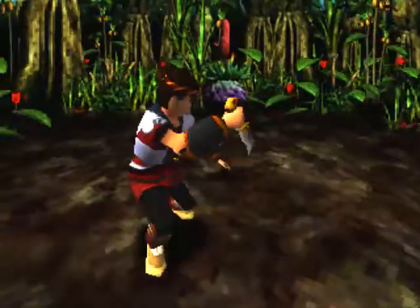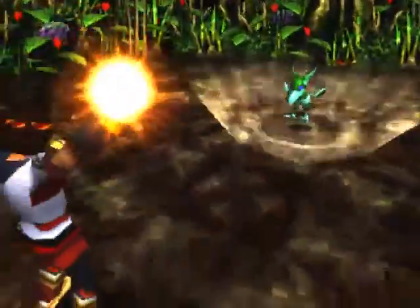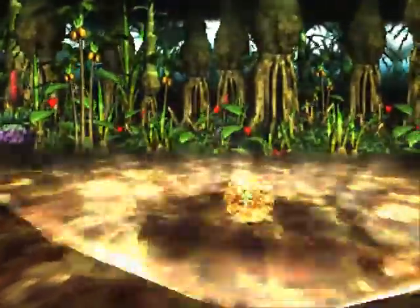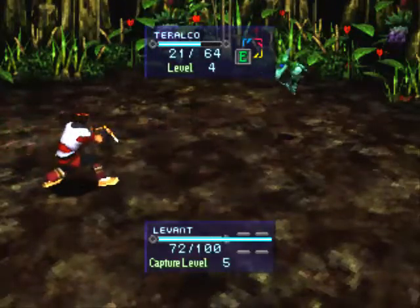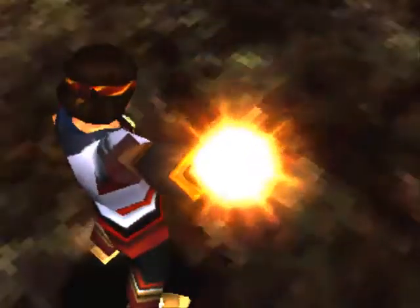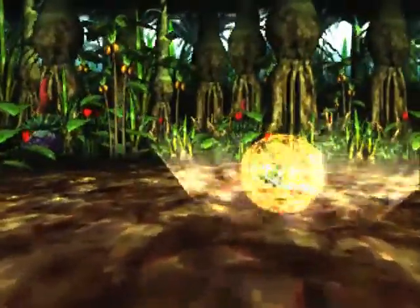Always capture every creature you can get. At the very least, so you can level up your Cocoon Master rank. The higher your level is, the easier it is to catch other minions. And later on, creatures are going to get strong and they can easily kill you. So you don't want to spend all too much time trying to capture enemies. And as you could see, enemies can break free! I probably should've weakened it a little bit more. Usually if it is below the one-fourth mark, catching it should be relatively easy.